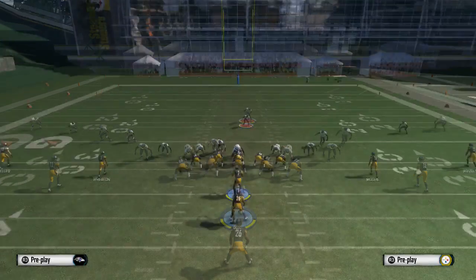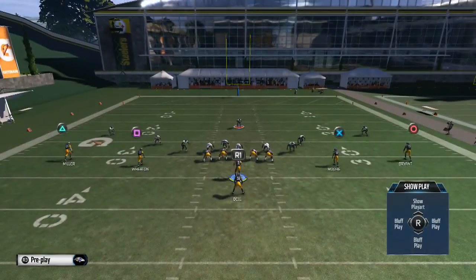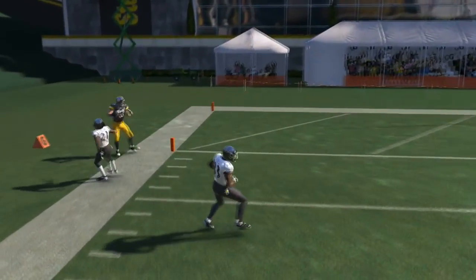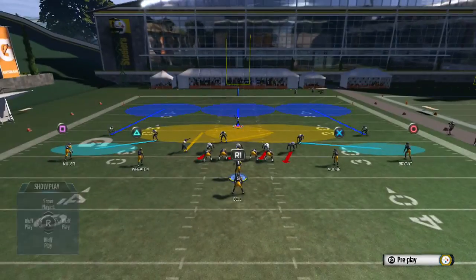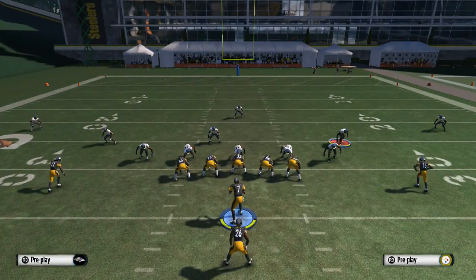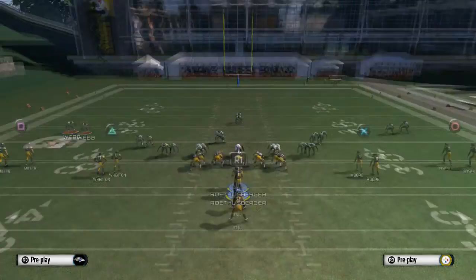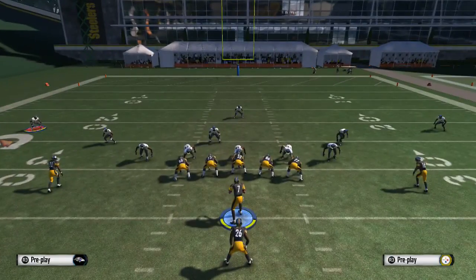Even if you just leave it without manning anybody up and throw to the wheel route — look at that, still unguardable unless you manually put somebody out there. Now I'll show you guys how to stop it. The way to stop it is to always watch the icons on the left and the right, because in a spread the formation can look the same on both sides when flipped. You just have to recognize there's a tight end on the outside — they're going to route swap you — and you've got to watch which buttons are switching.